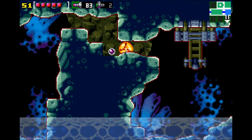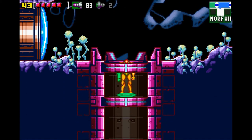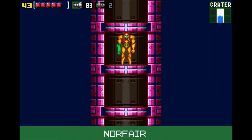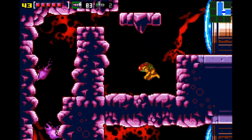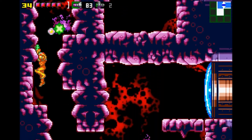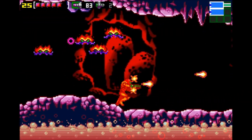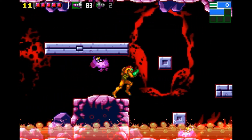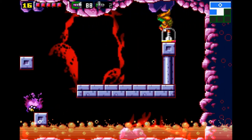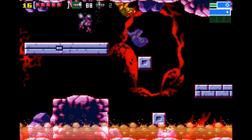We just got the power grip and the first two super missiles. Those super missiles are going to allow us to get a lot of stuff early, later on — not so much right now. And the only thing over here, besides liquid death, are these missiles. It's the only reason to come down here. But we've got to get them.